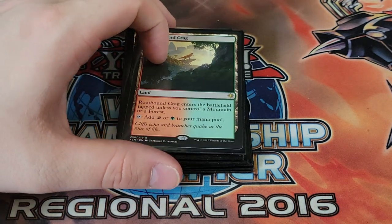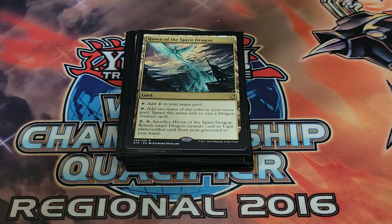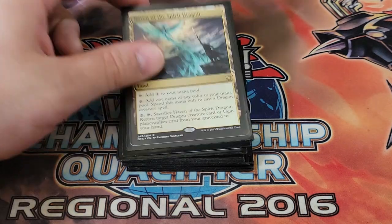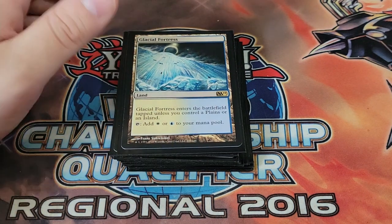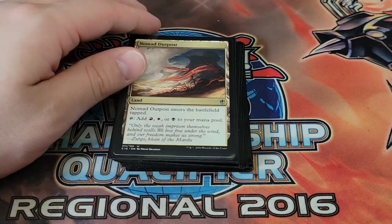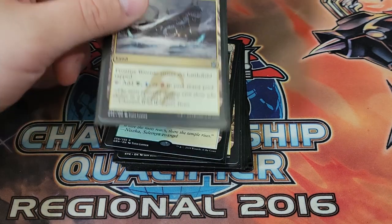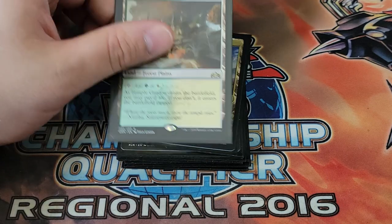Rootbound Crag enters untapped if you control a mountain or forest. Haven of the Spirit Dragon taps for colorless or any color to spend on dragon spells only, and you can sacrifice it and pay two to return a target dragon creature or Ugin planeswalker from your graveyard to hand — nice recursion. Glacial Fortress enters untapped if you have a plains or island. Nomad Outpost taps for red, white, or black. Frontier Bivouac taps for green, red, or blue. Temple Garden is a shock land for green and white — important for the ramping package.